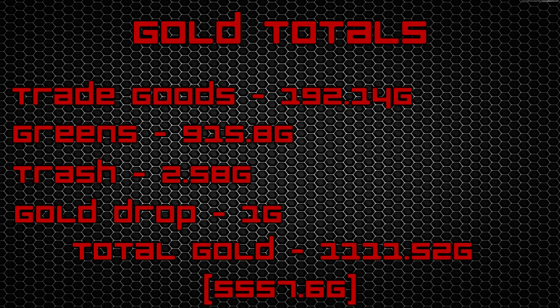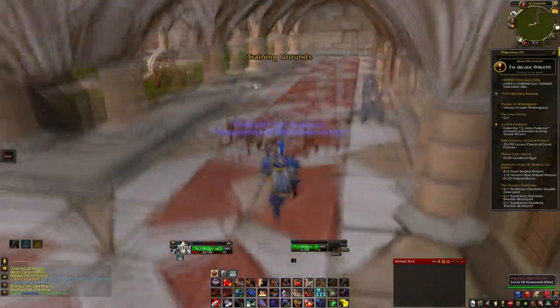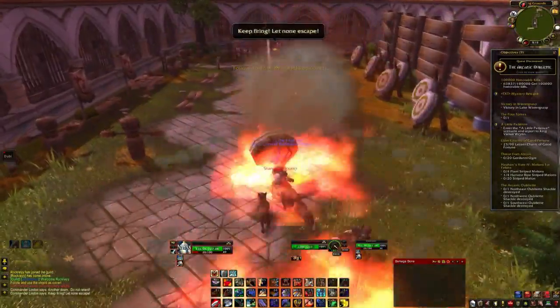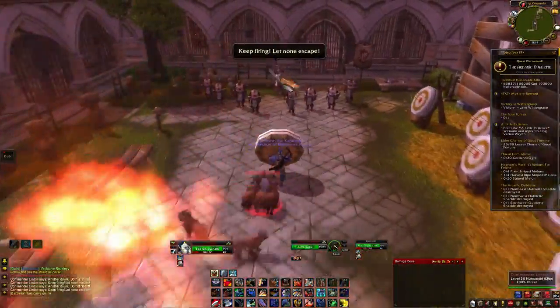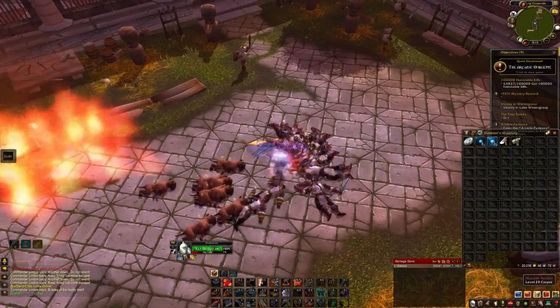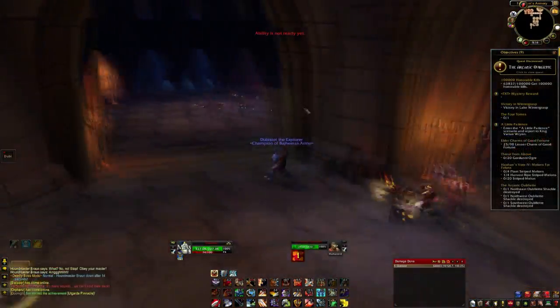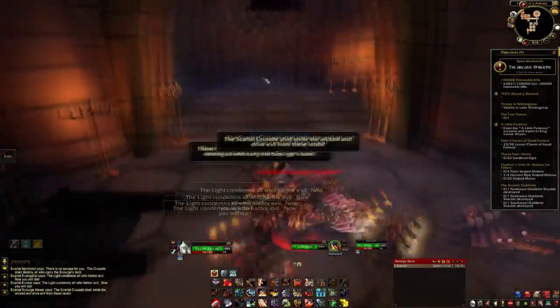If you total that all together you get 1,111 gold and 52 silver, which if you do 5 runs would get you 5,557 gold and 6 silver — which is insanely good based on how easy this instance is. Now let's take a look at the armory side. The armory is on the right side; the graveyard, which we just did, is on the left when you are in the Scarlet Monastery.